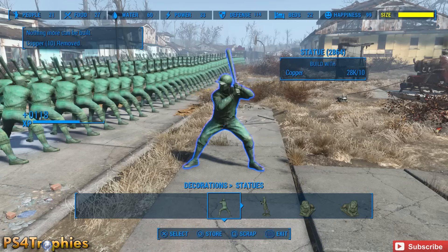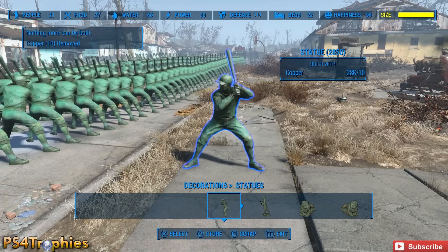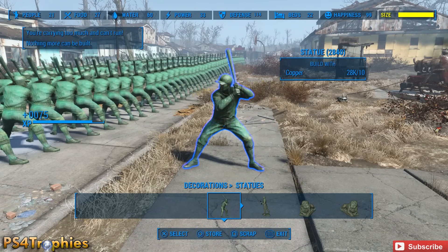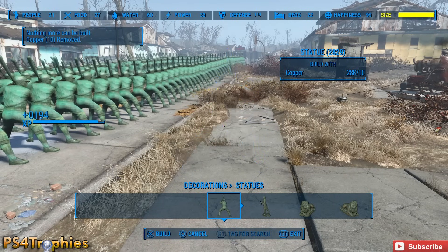On PlayStation, if you hit both the X and square button together, you will build and scrap, build and scrap — just keep spamming those two buttons together over and over. You're going to see in just a moment that I'm going to reach level 55.